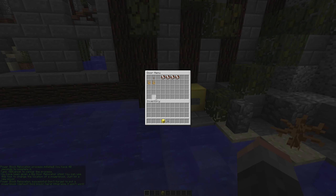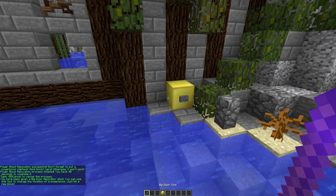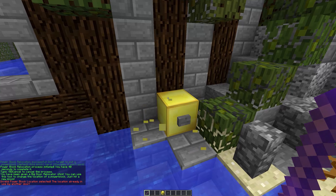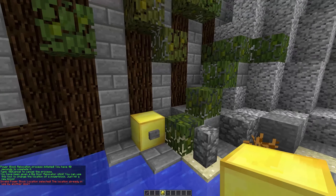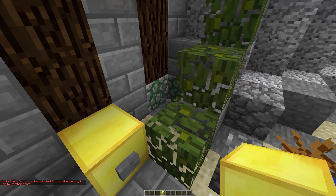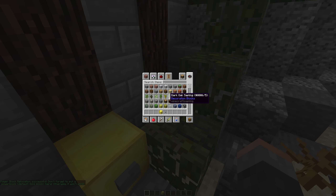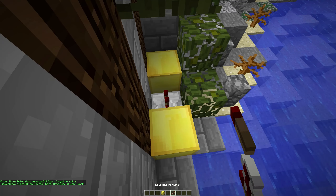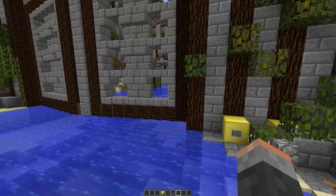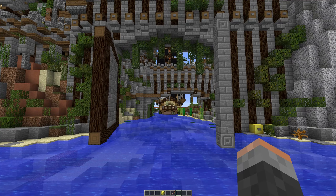You need to be aware you can't use the same power block for multiple doors — it will give you an error. The way you get around this is by creating a second power block for your second door, and then connecting them with Redstone. So as you power your first power block, that will send Redstone power to the second power block, which will open your second door. And that is how you create two animated swinging doors on PirateCraft that both simultaneously open, powered by Redstone.